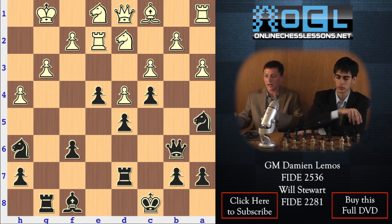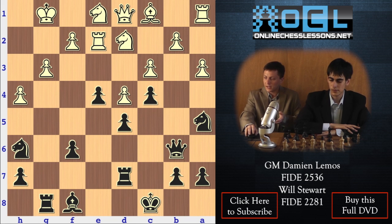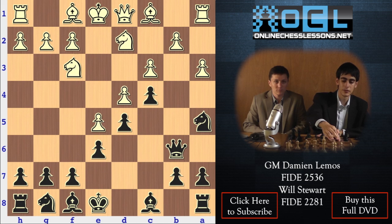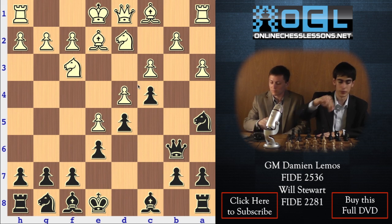This has got to be a great position out of the opening for Black. Let's move on and check out another line here in the advanced variation. Instead of g3, let's see what happens if White develops bishop e2.